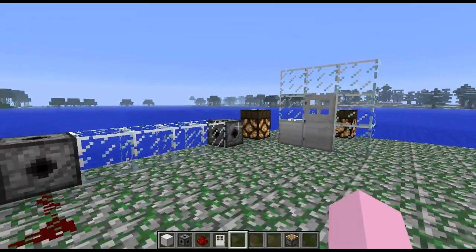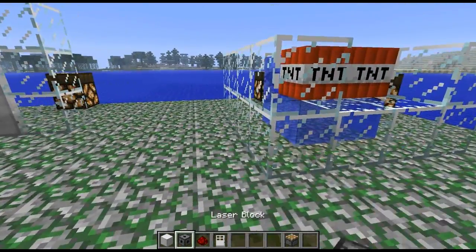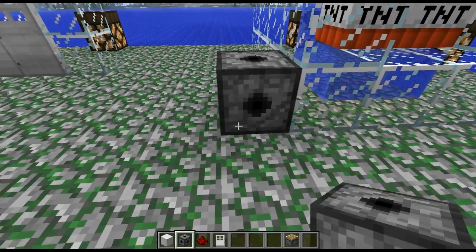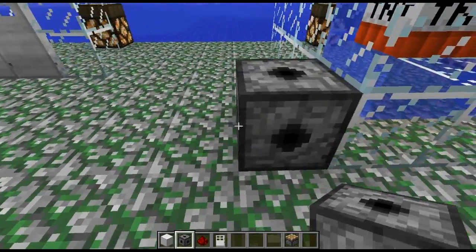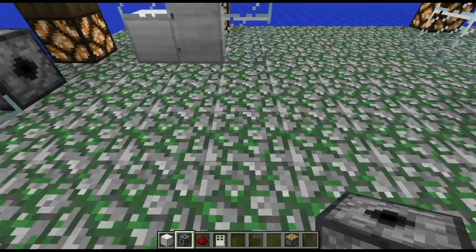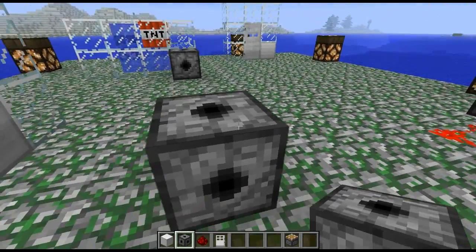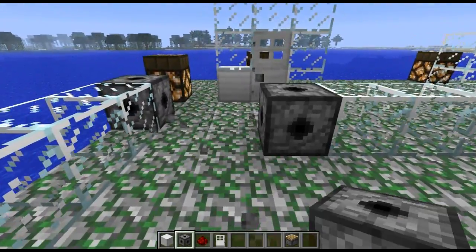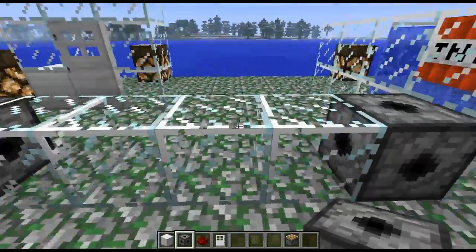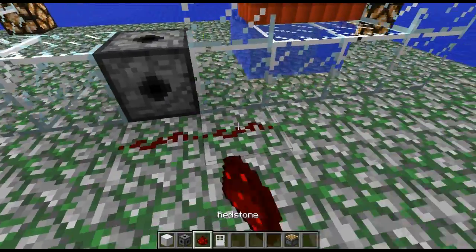Next up, I want to show you how to make the laser system. First off, we need to place one laser block. Now the second laser block must be placed within 5 blocks of this one — so 1, 2, 3, 4, 5. I'll show you what happens if you place it on the 6th block: nothing happens, it doesn't create a laser. If I place it on 5, it will create a laser here.